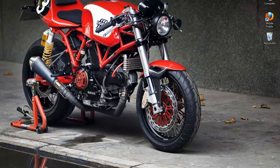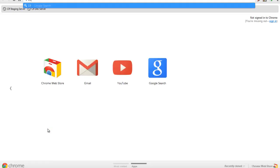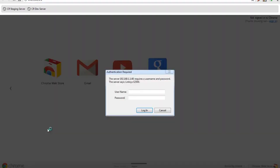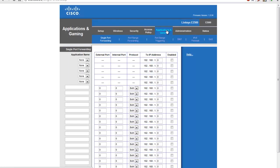Now that your PS3 is using a static IP, we have to configure the router. Open up your web browser. Access your router by typing in 192.168.1.1. This may vary depending on the manufacturer of the router. Now enter your login information. Once inside, click on Applications and Gaming, and then click on DMZ.